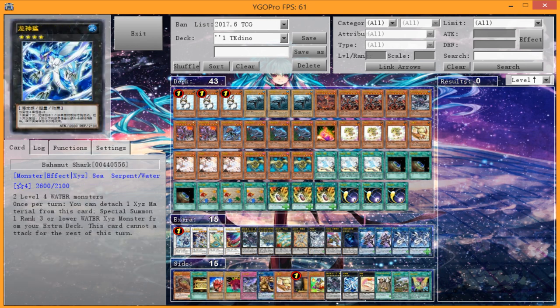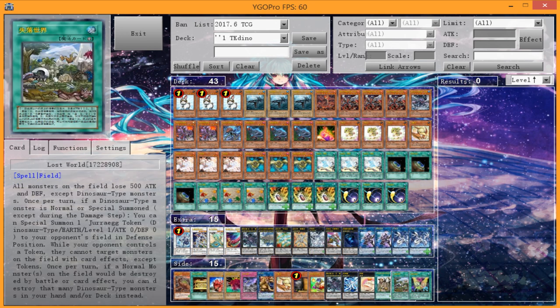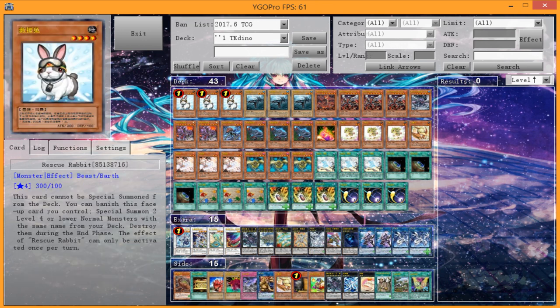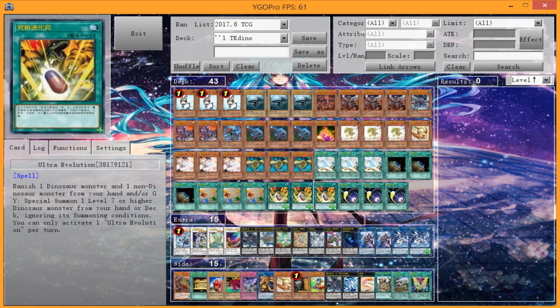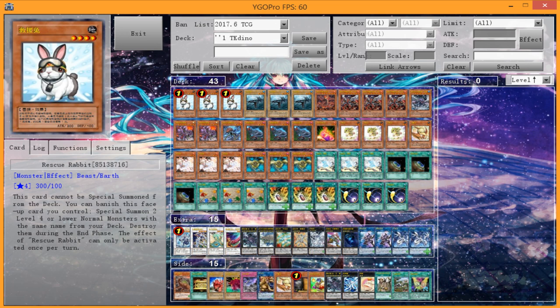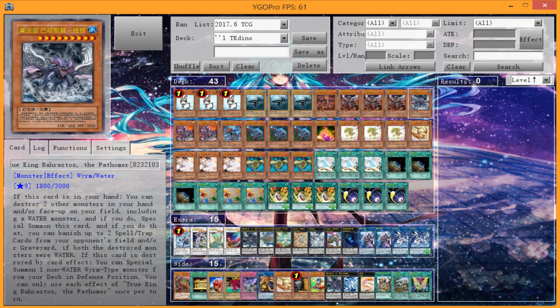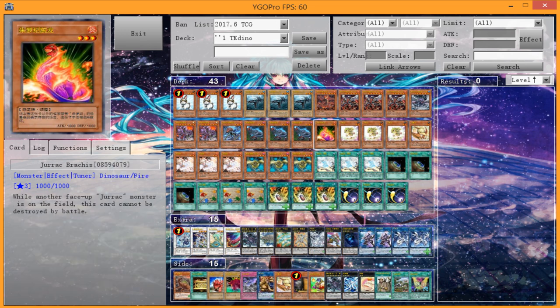Dinosaurs still have tools. They lost one of the biggest tutors, the Earth True King monster, but you can play a decent replacement in the Water True King monster or more True Kings. Draconic Diagram is still at three, Terraforming is still at three, Oviraptor is still at three, and the boss monster Tyranno is also at three — not really sure if you want to main deck it at three with the Evolution Pill though.